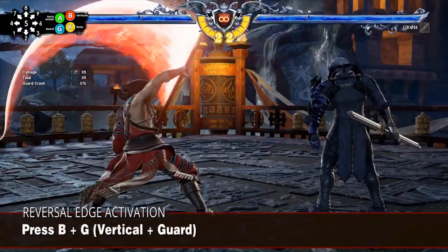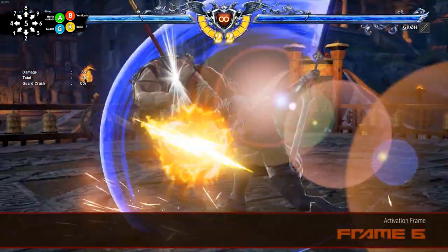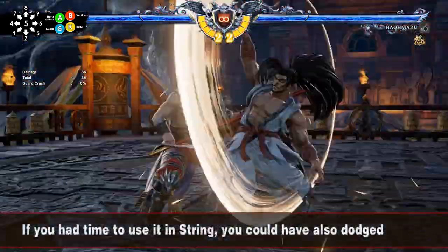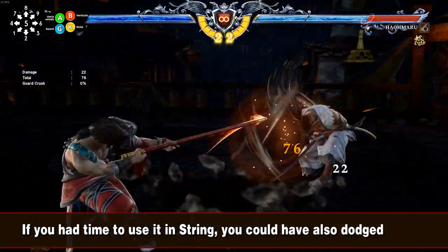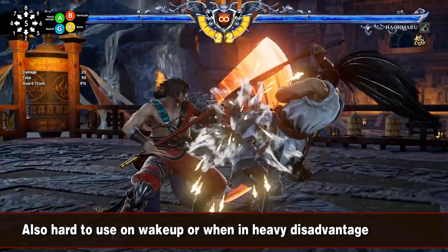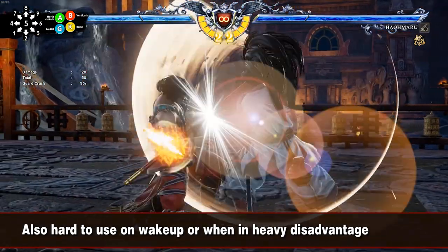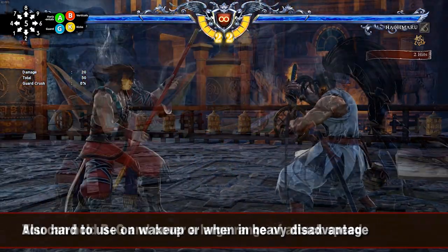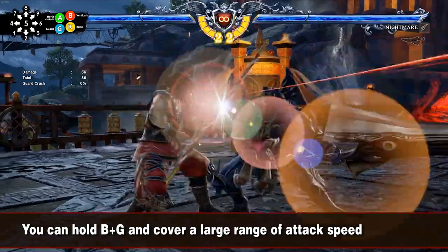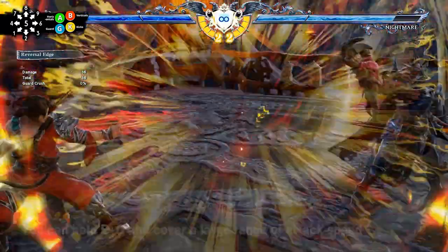Slow but easier to use, the Reversal Edge is a completely opposite and complementary mechanic. Its activation needs 6 frames, so it's really hard to use in most string gaps. Since jumping or stepping can also be done in 6 frames, it's generally better to dodge than to use Reversal Edge when you have enough time. It's also really hard to use when you get up from the ground or when you are too far negative in frames, because the opponent will have a wider range of attacks that will hit you before the activation. On the other hand, Reversal Edge has a big active window and can be extended by holding the button for a long period of time, letting you parry a large variety of attack speeds, even very slow attacks.